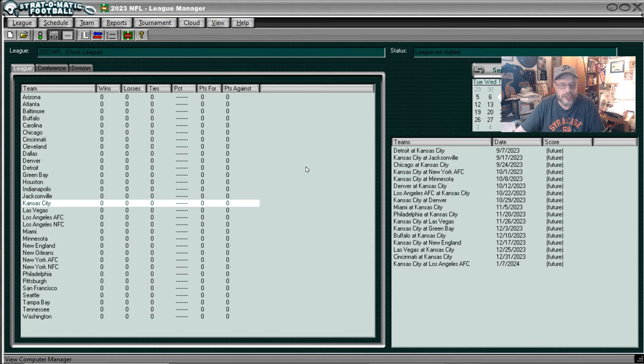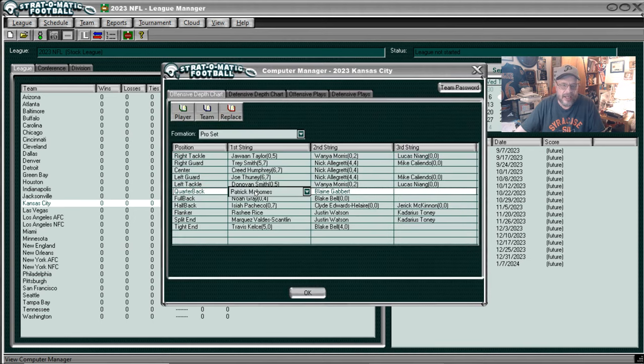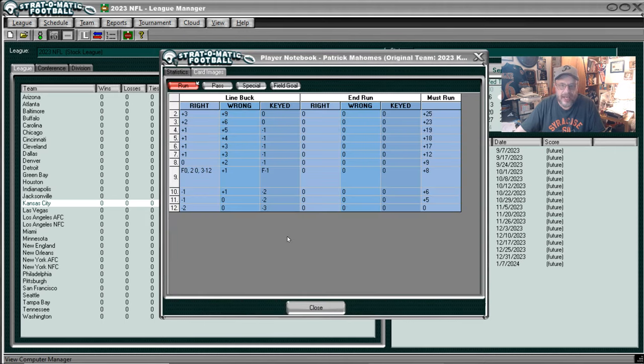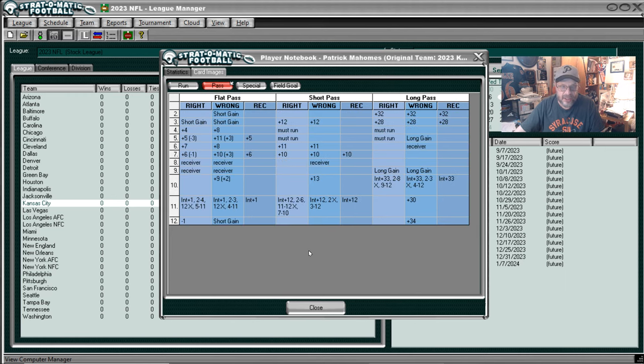We're going to the computer manager and starting with Patrick Mahomes. Here is his running card — he doesn't have an end run, but his must run looks pretty good and so does his line buck. The line buck is fairly decent. Here is his passing card. I want to say this is kind of underwhelming for a Patrick Mahomes card, but it is what it is. He's got some must runs here which, as we saw, is pretty good. That's Patrick Mahomes' passing.